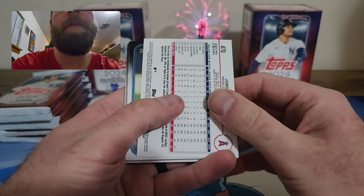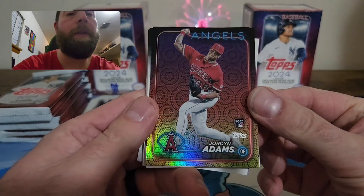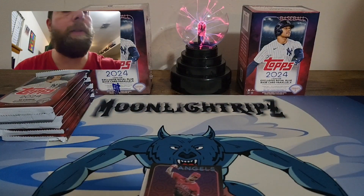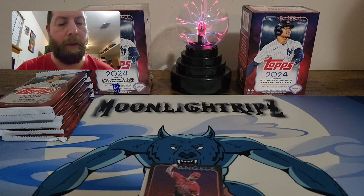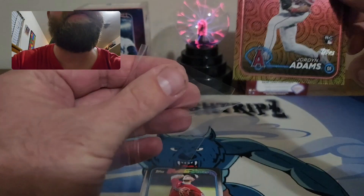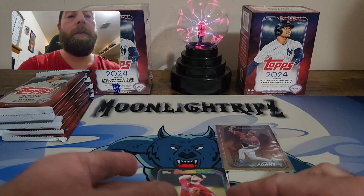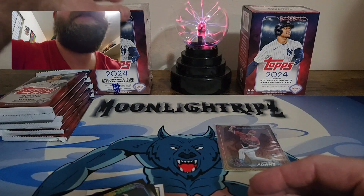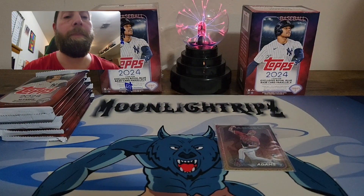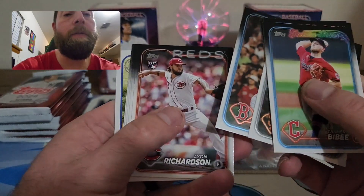Let's start off with our holiday parallel — Jordan Adams, it is! That's a nice one. I'll definitely sleeve that since it is a rookie. It's a holiday parallel so I'll definitely sleeve this. I don't know if I'm going to top load it, but it's our first holiday parallel — definitely put that in the hit pile right there.